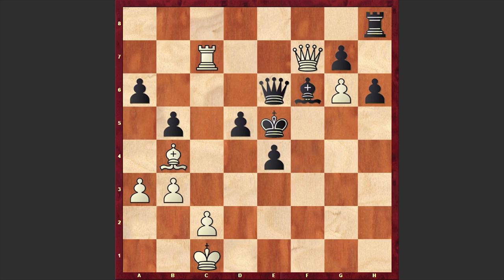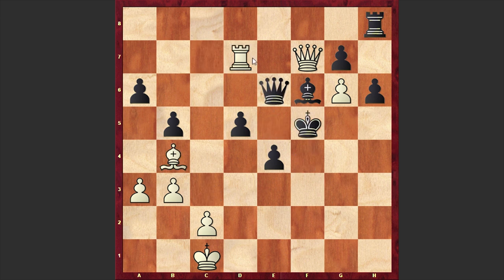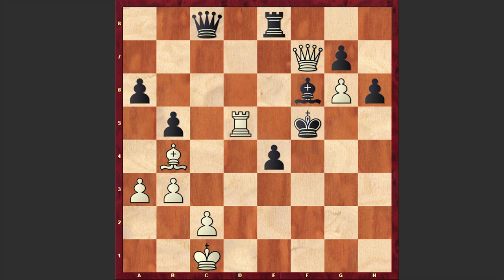Rc7, we have Kf5. Of course you can't capture on f7 because of gxf7. Although instead of playing Kf5, White could also play Qf5 — this is even stronger; if Bc3 check then Kf4. But in our game we have Kf5, and now White is managing to find some counterplay. Here we have Rd7, Re8, Rd6, Qc8 and Rxd5 check, Kg4. So far so good — although Black has a slight advantage, we have an equal game.